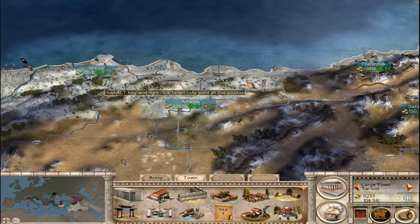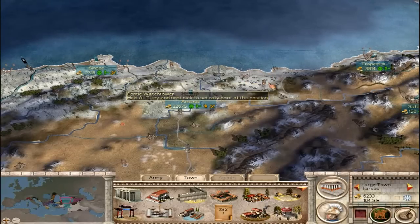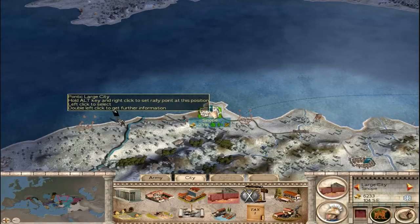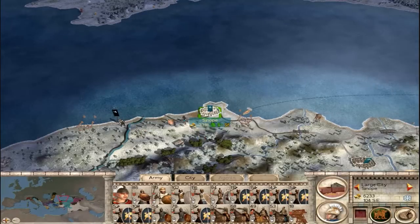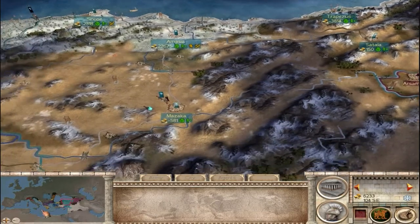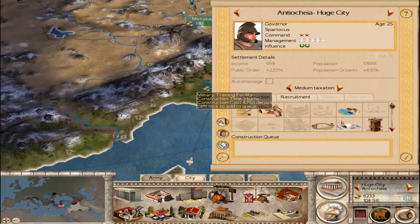Hello guys, it is Sithspawn and welcome back to episode 7 of my Realm Restrictum 2.5 Pontus Let's Play. I ended off with the bloody capture of Sinope here. My army's in fairly rough shape — at least my Theraketai attachments are here, so they're probably going to need some retraining before they go on the offensive anymore. Elsewhere in my empire, I spent a second re-familiarizing myself here.